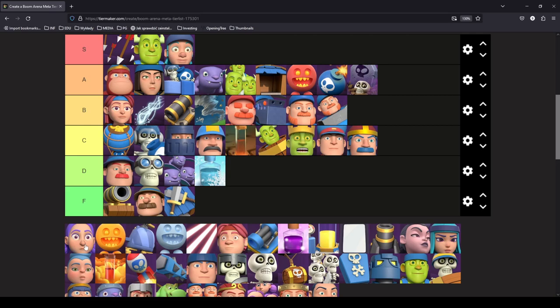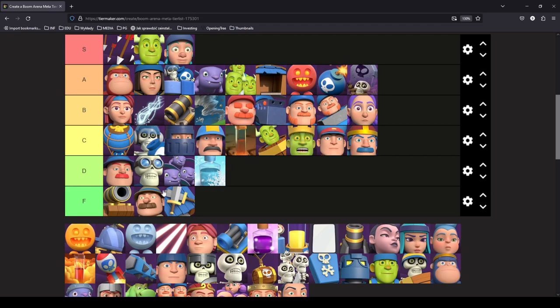Gunner deserves B tier — she's very good in defensive decks but that's pretty much it. In a way she's versatile, but there are better replacements if you want to go more aggressive. You can replace Gunner with Devils and they do pretty much the same job; the only advantage for Gunner is better spell resistance. Bomb Girl is also a very good replacement and is currently seen in many Steel Bait decks on ladder. Gunner is a very good card but B tier is the right place since she doesn't have her own meta deck right now.